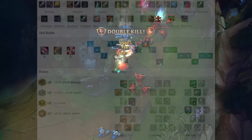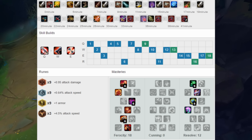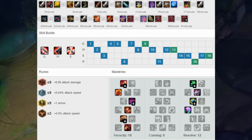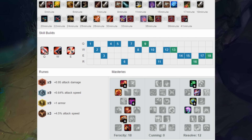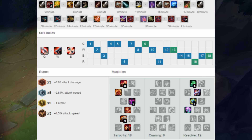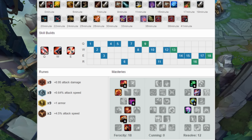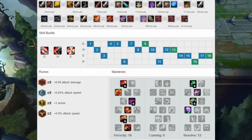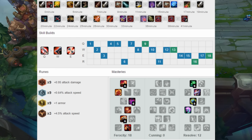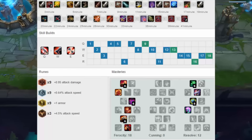First off, for masteries he takes Fervor instead of Warlord's Bloodlust, and as you can see on the screen he runs a very standard page except for the Fervor. For runes he also runs a pretty standard page: nine attack damage marks, nine attack speed glyphs. However, you can substitute these for magic resist if you're up against a very AP-heavy support or an AP lane. You can also take six magic resist glyphs and three attack speed glyphs, which is what I usually do.